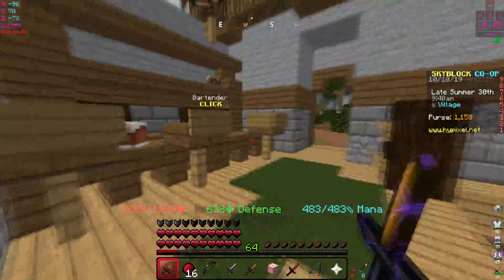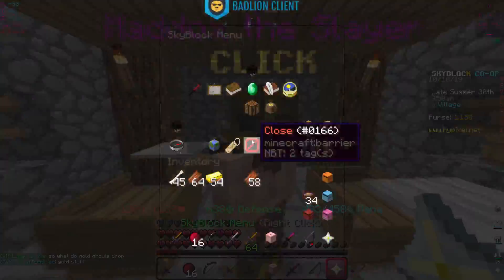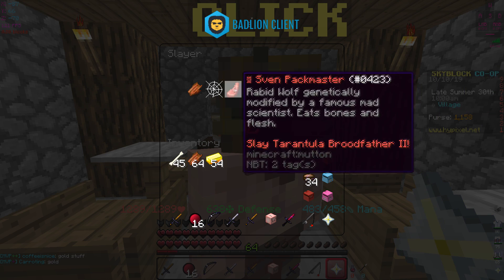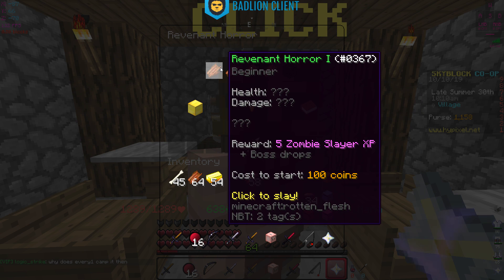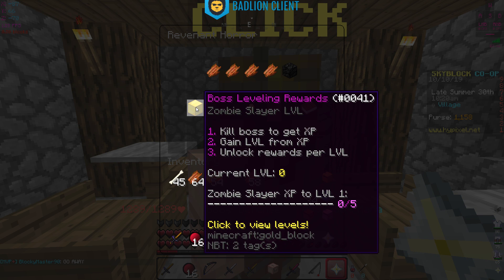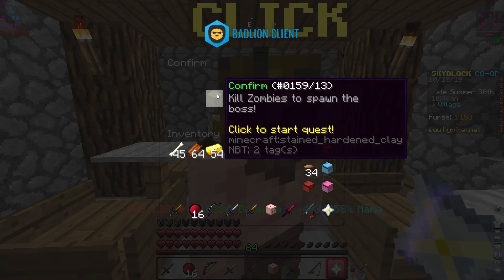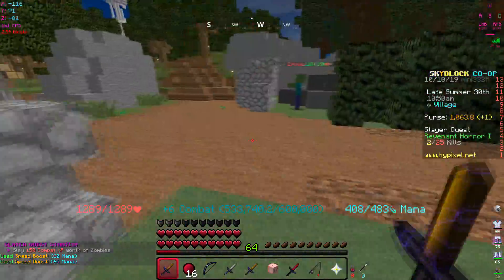If you go to the bartender and head downstairs, there's a guy called Maddox. We've got revenant horror, tarantula brood father, and sven pack master. People thought this was gonna be dungeons but it's not - it's just a little update to prepare us for dungeons. The revenant horror has one health damage, rewards five zombie slayer XP plus boss drops, and costs 100 coins to start.